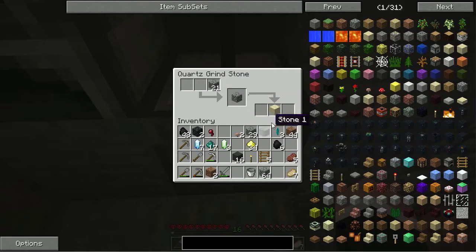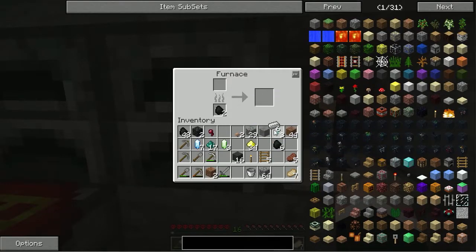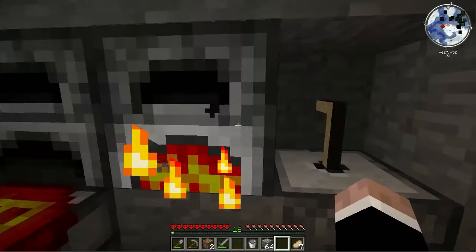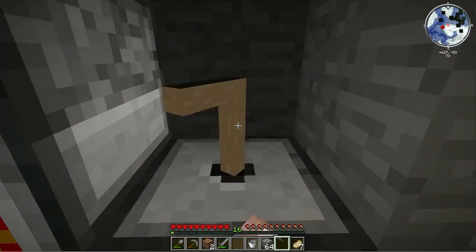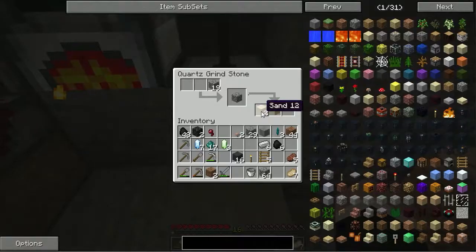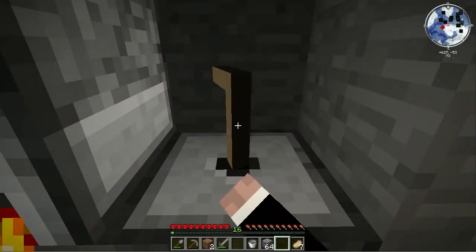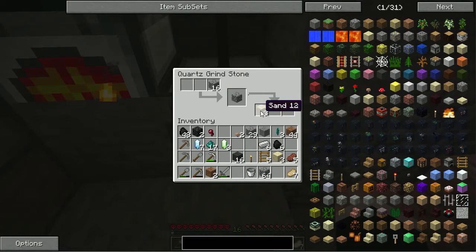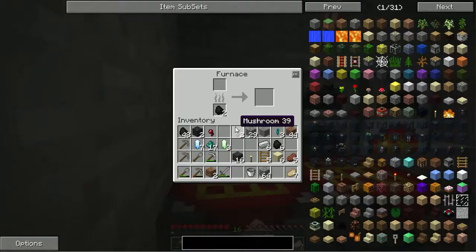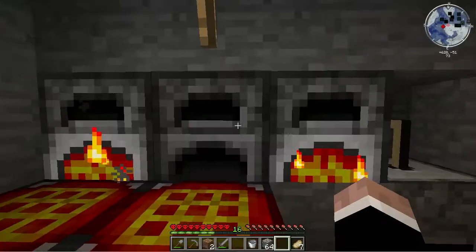We'll grab these and we're gonna need like six sand — I'll just make 10 or so. Alright, that's six. Let's see if that's gonna work for us, so all this in there. We need glass. Take the gold.